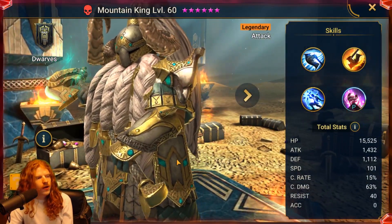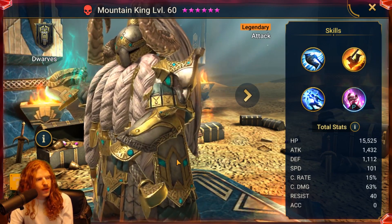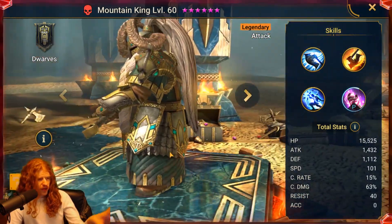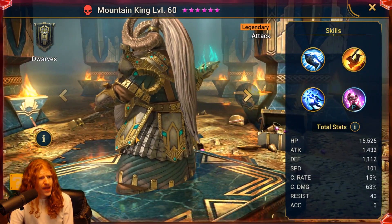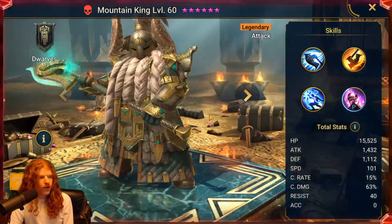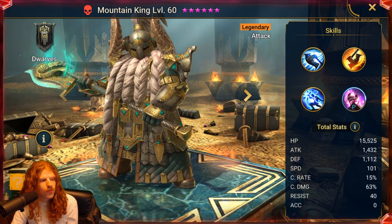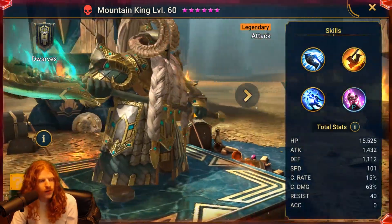The Mountain King is the Legendary, and we're going to start with him. He probably cosmetically is my favorite looking out of all of them — I think he looks absolutely fantastic. He is a Legendary, so you would expect it. And the background with the dwarves, there's the chest and gold everywhere, amazing pillars and fire. I think the art guys on this game need a raise — the art is fantastic.